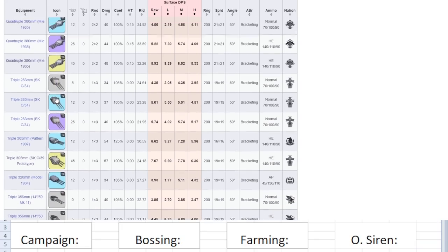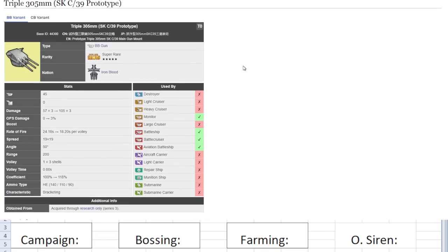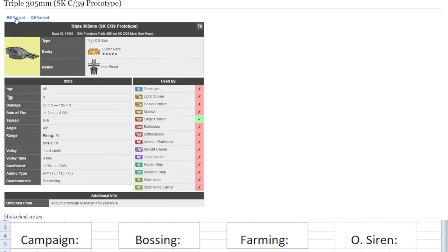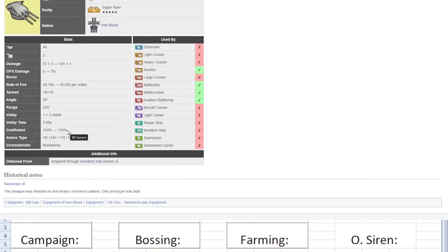Next, we have the Triple 304 MMSK C39 prototype, also known as Odin's gun. There's a large cruiser variant and a battleship variant — we'll talk about the battleship one. 45 firepower, average 105 times 3 — so low shelling power firing 3 times. That sounds bad on paper, but fire rate is 18.2 seconds, which is extremely, extremely fast. Spread is 19 — a little bit above where I want it, but still pretty good. 19 isn't that bad. Coefficient 100 to 118, and HE ammo typing at the average 140, 110, 90 spread.